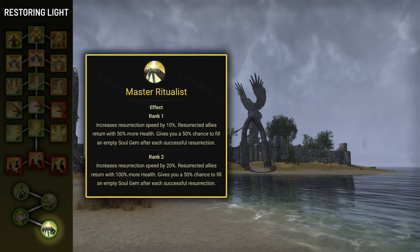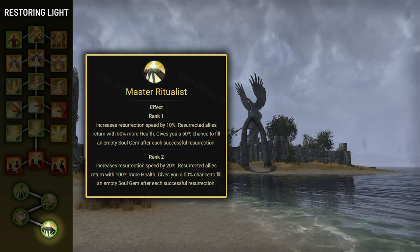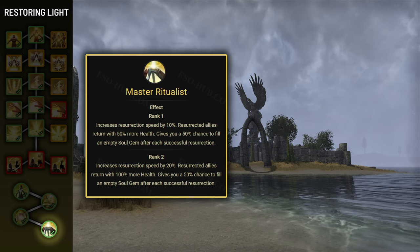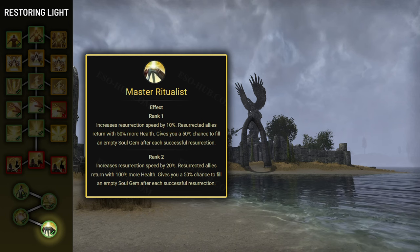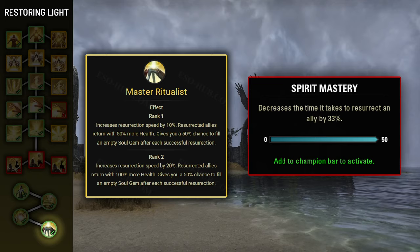Master Ritualist increases resurrection speed by 20% and causes your allies to return with 100% of their HP after being resurrected by you. Tanks usually shouldn't be the ones resurrecting other players as they're usually under pressure from bosses, but it's still a good passive, and combined with the Spirit Mastery champion point, you can resurrect players very quickly.